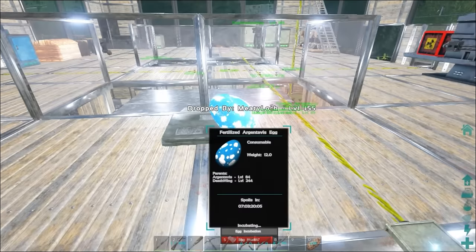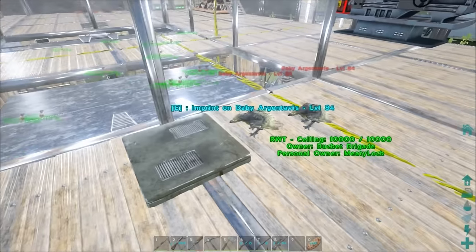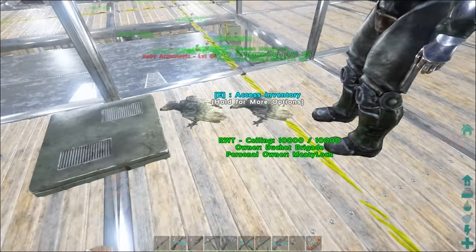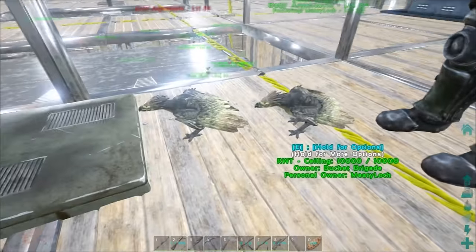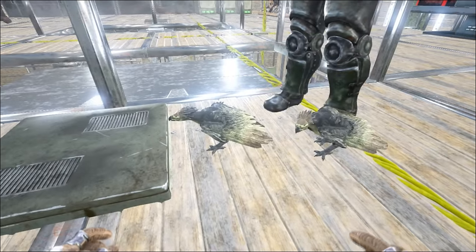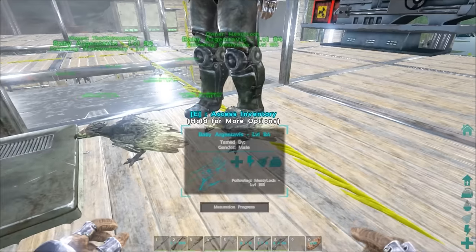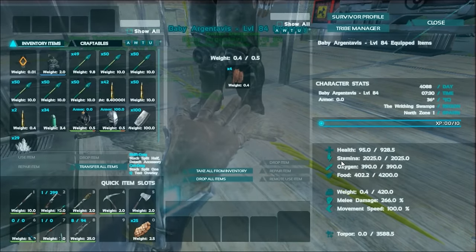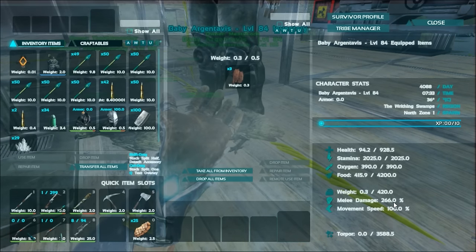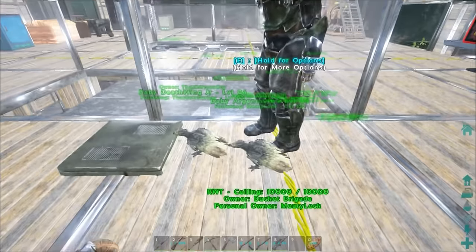We're back - the argentavis egg is about to hatch. Also, our two monkeys up there - we got twins! They got the ugly color though. I claimed one, you claimed one. They're going to grow up to be beautiful little creatures. They're level 84 with quite a bit of weight and melee damage. I named her Deathwing Jr.